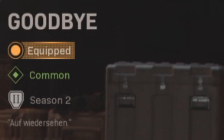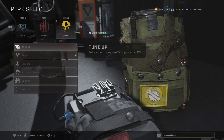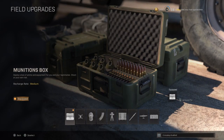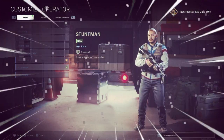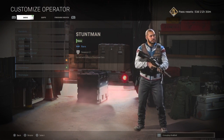And for the last challenge: deploy 5 munition boxes as Golem. Just choose the Tune Up perk as your third perk, select munition box as your field upgrade, and start Plunder. Deploy 5 of them as fast as possible, and the Stuntman skin is yours. I did the last one in Multiplayer myself, just letting you know.